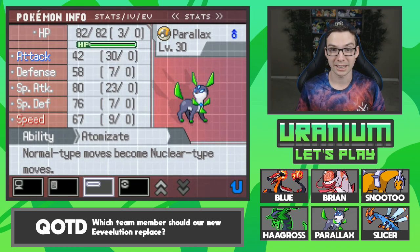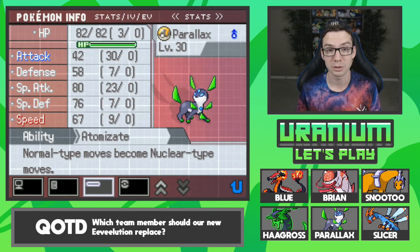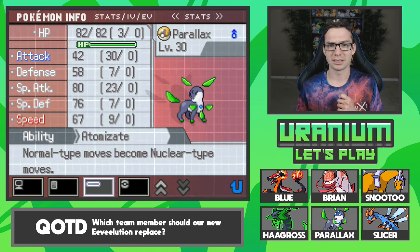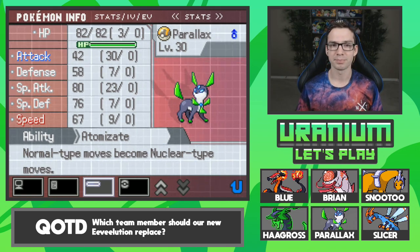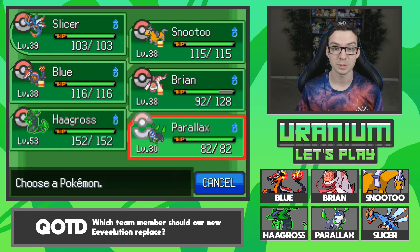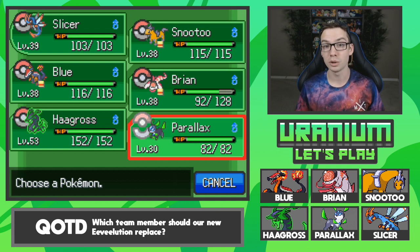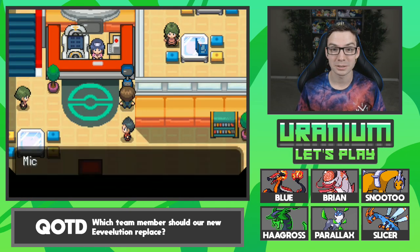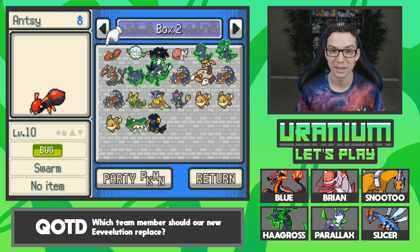Really high special attack and speed stats, and its ability is Atomizate — which is really hard to say. Normal type moves become nuclear type moves, and I think they get a boost. It's like Pixelate, or Refrigerate — those abilities. Which is why I wanted one with decent special attack and speed. This nuclear Pokemon is weak to virtually everything, but nuclear moves are also good against everything. So it's just fast as booty and super effective on everything — one of the best Pokemon in the game for that reason.